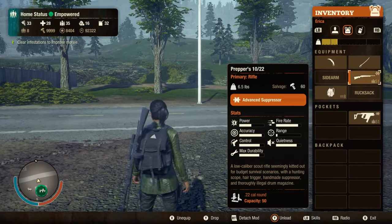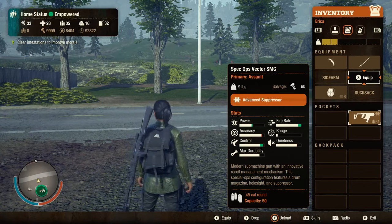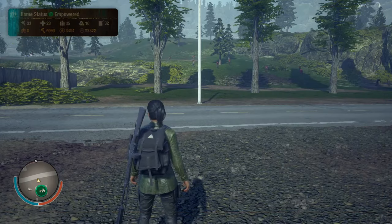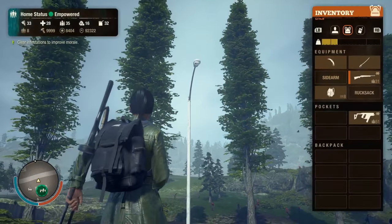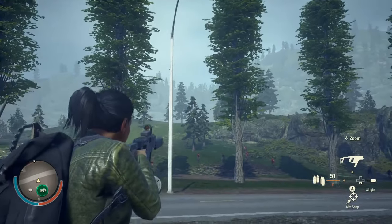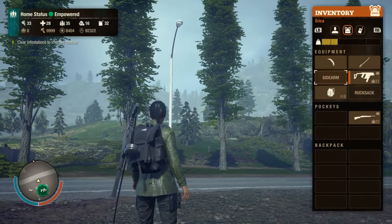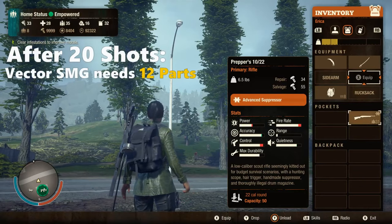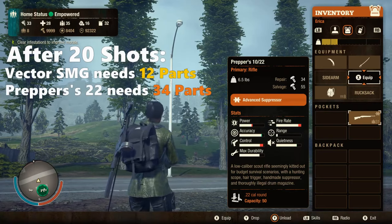For demonstration, I took the Prepper's .22 and the Spec Ops Vector SMG. They are extremely durable and they both have the same durability. I have repaired both of them to mint condition and attached advanced suppressors to them. After firing 20 shots from each, the Vector SMG only needs 12 parts to repair, but the Prepper's .22 requires 34 parts — that is almost three times more damage.